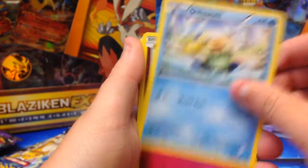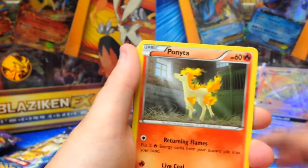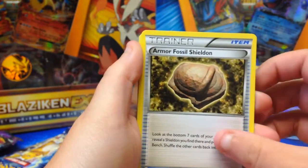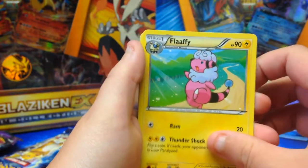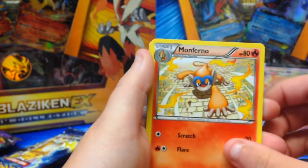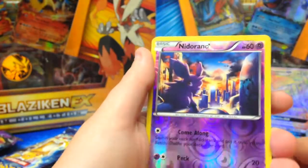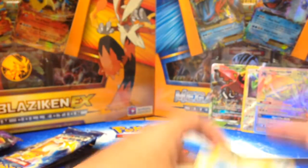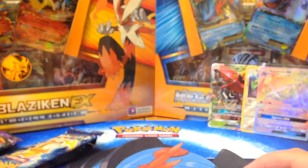Alright, we got Oshawott, Merill, Ponyta, Litwick, Joltik, Armor Fossil Shieldon, Flaffy, Monferno, reverse Nidoran, and a Senta. What?! What is going on here? That's what happened in our last tin in this new siege.